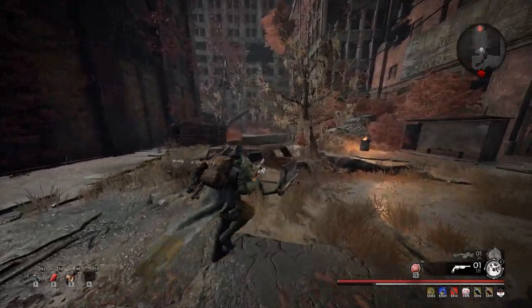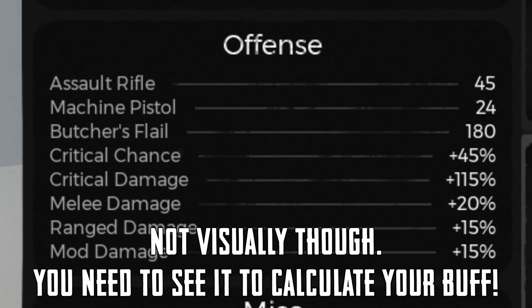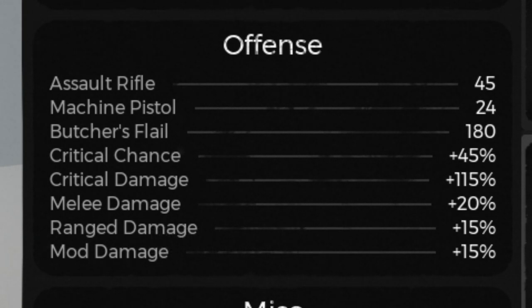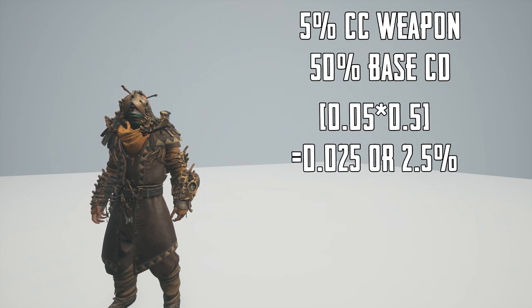How does this ring work? The tooltip states: 'Exchanges crit chance and crit damage buffs into an equivalent average damage buff.' What exactly does this mean? For starters, it sets your crit chance and crit damage to 0%. While you are wearing this ring, you will not be able to roll for a crit by normal means. It then takes both values and multiplies them together. For example, if you have a 5% base crit chance weapon and the default crit damage of 50%, the damage gained by the ring would be 0.05 times 0.5, or a 2.5% damage boost to that weapon's shots.